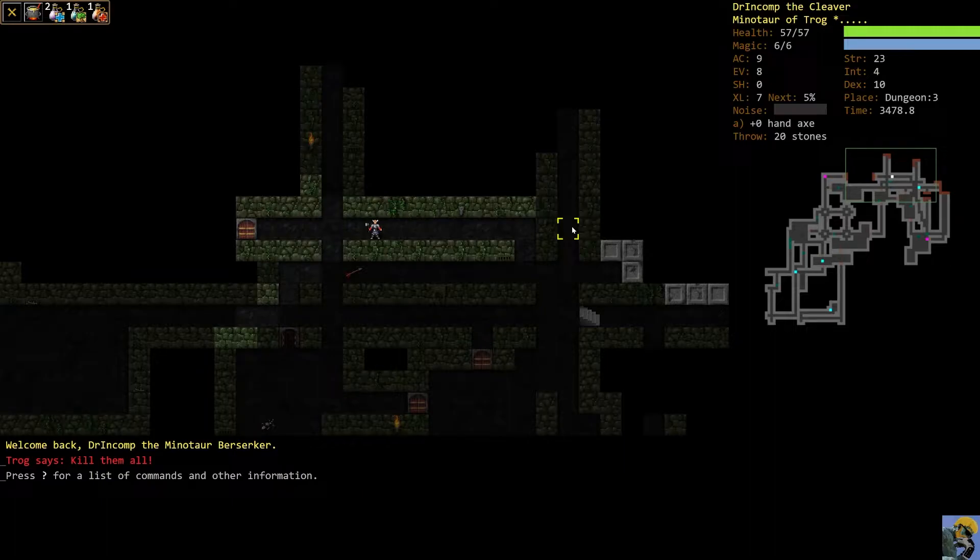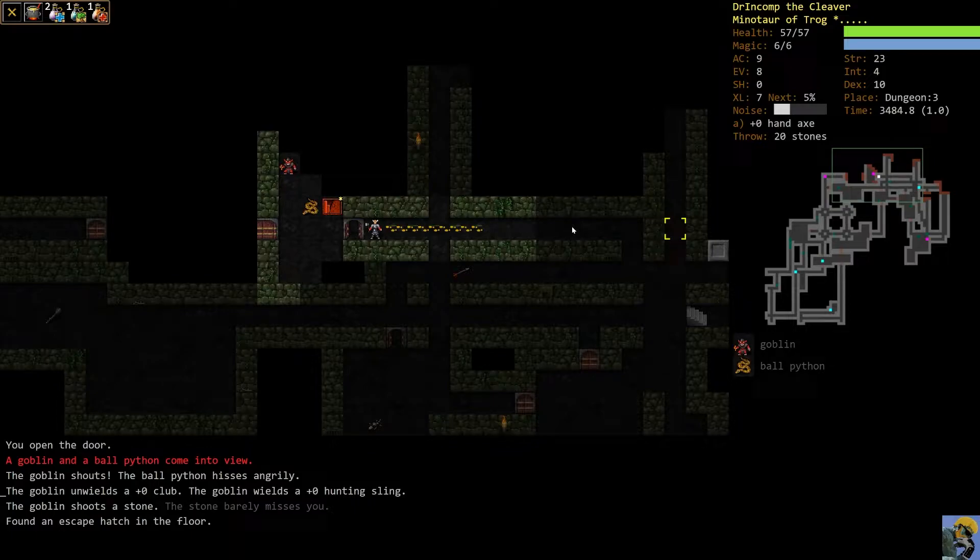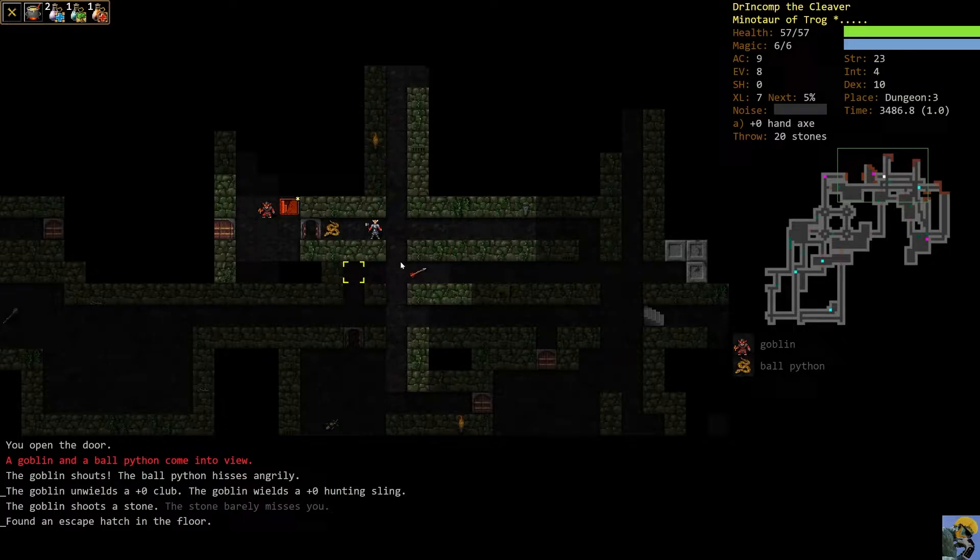I'm going to push O to auto-explore and we immediately open the door and get blasted by a sling from a goblin, and we see a ball python. In this room there are two enemies, but look — they're both showing up as gray on the threat meter. As you play the game it'll become second nature: goblin is generally easy, ball python pretty easy especially at this stage.